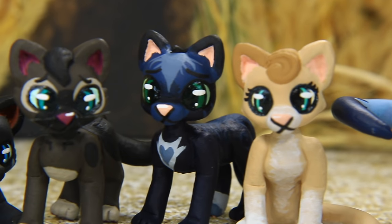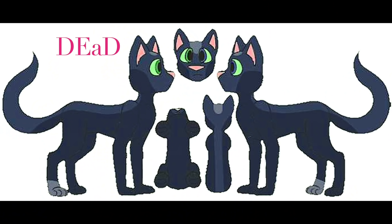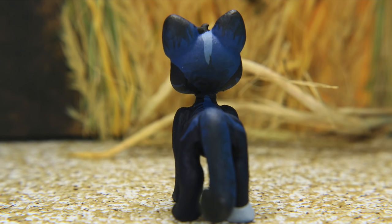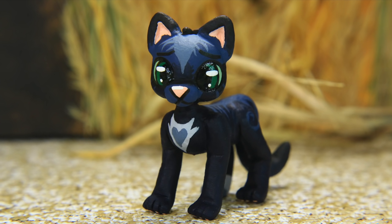Up next, let's take a look at Mistyfoot and her four kits. The first design was made by Dead, and this is for Perchkit. Ironic username for that one, because Perchkit dies as a young kit. I really like that he has a lot of the same elements as his mom Mistyfoot — the swirls on his back in the same color as her. He is so cute; I love the green shade of eyes that we did. You guys are going to be heartbroken when you watch the episodes.